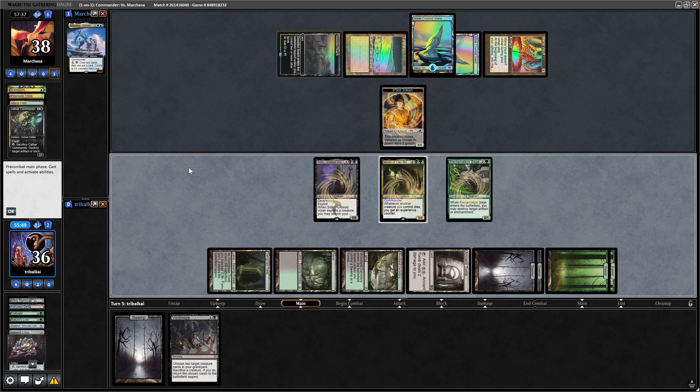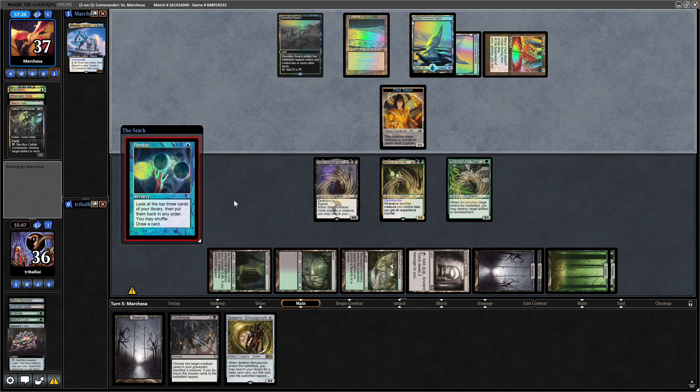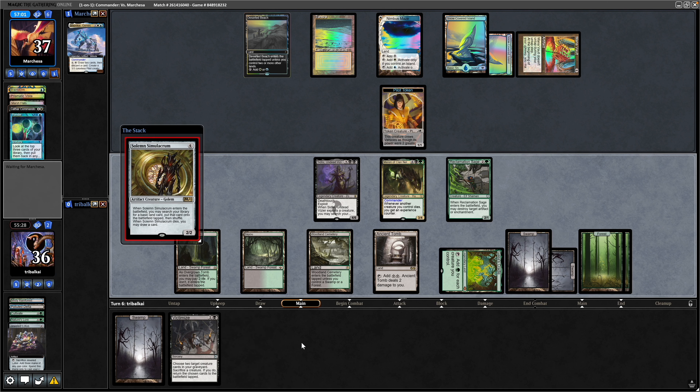Hopefully we've slowed them down considerably. They decide against untapping the Mana Vault and go for a Ponder instead — look at top three and draw, holding up four mana. Manage to get down another land — there is a Gaia's Cradle, so we're not struggling on mana. Let's get that down; it's a good target for any Strip Mine effects. We can just make it a Solemn Simulacrum here, though we're really missing a Sack Outlet.